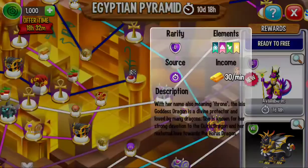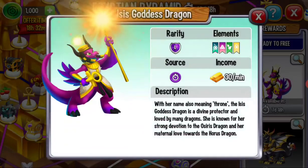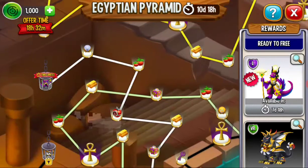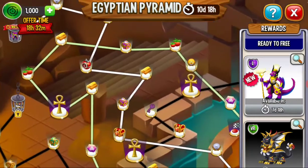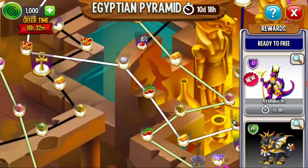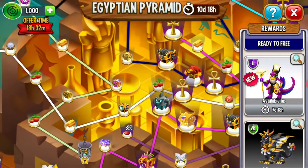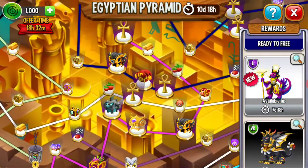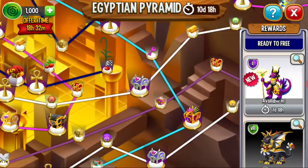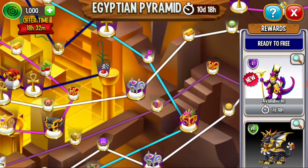Now the next dragon is the Isis Goddess dragon. We're looking at the white path. It has this chest on it — I don't know what that chest is, so we're going to find out sooner or later.